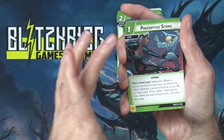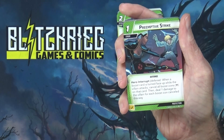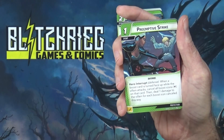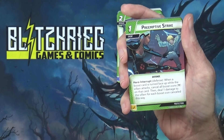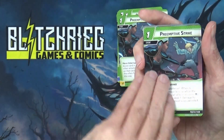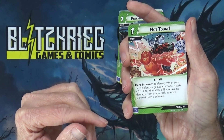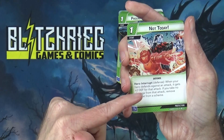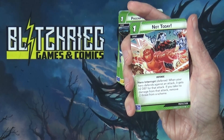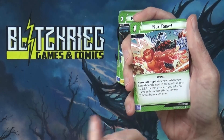Preemptive Strike is a one-cost event hero interrupt defense: when a boost card is turned face up while the villain attacks, cancel all boost icons on it, then deal one damage to the villain for each boost icon canceled. That's pretty good for when a big boost comes up. It only works on attacks, not schemes, but I like it. Not Today is a one-cost event defense hero interrupt: when your hero defends against an attack it gets plus two defense; if you take no damage from that attack, remove two threat from a scheme.